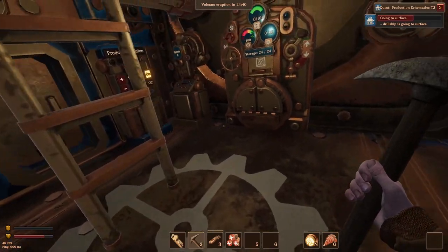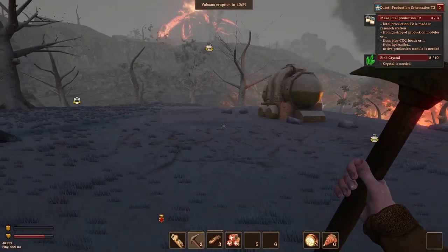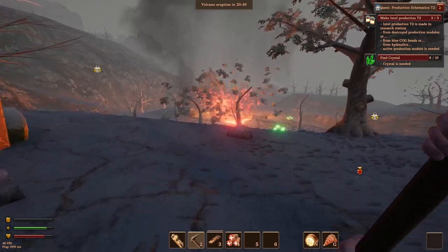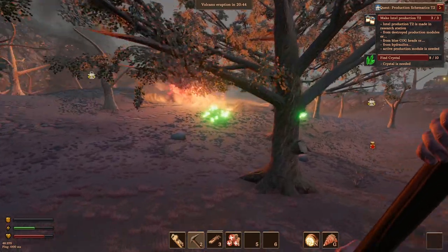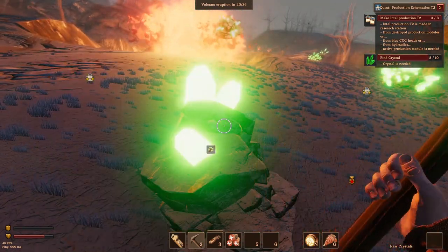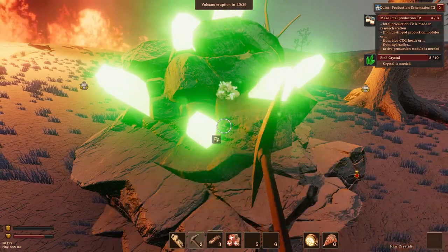I'm going to skip that because you can't really see anything when it's all covered in ash. The ash cloud has started to dissipate a little bit so we can actually see now. I've just come over here and I could have sworn I would have noticed these glowing green crystals. But there we go, there's a bunch of them here. So let's just mine all of these up - I'm going to assume they're going to be important.